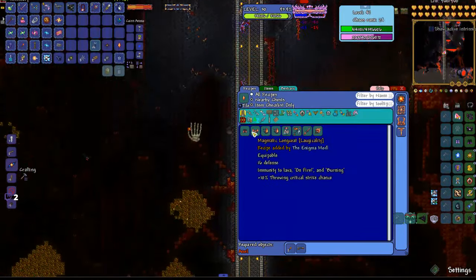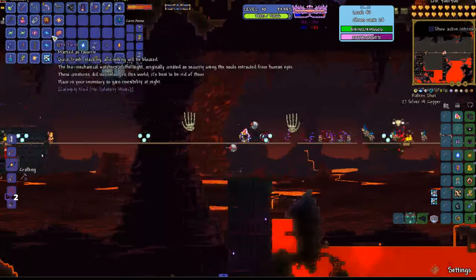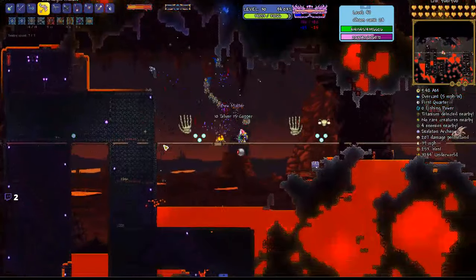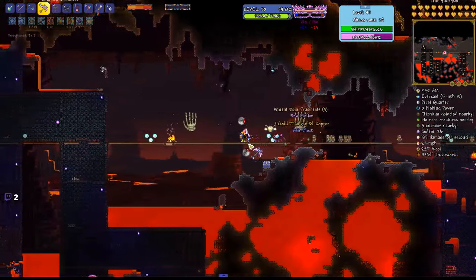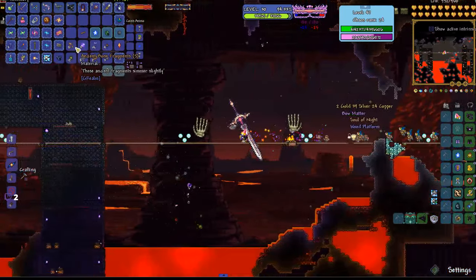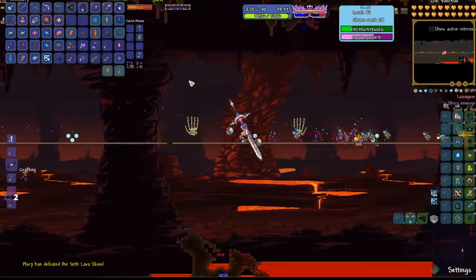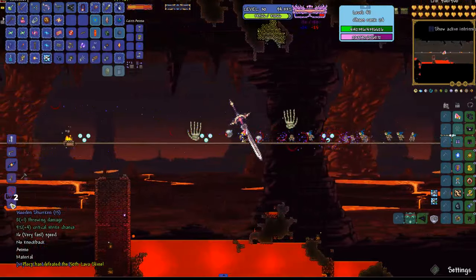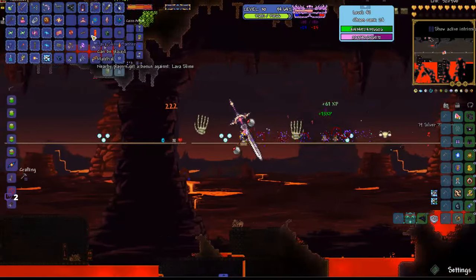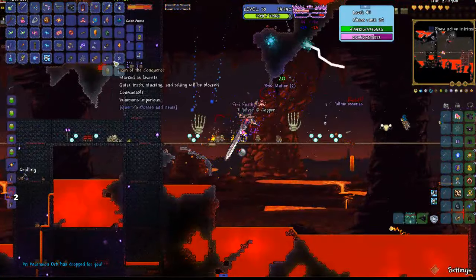Magmatic masks, magmatic long coat. I need a couple things from my trip down here — I need to first fix that, but I also want to get to the brimstone area so I can teleport back quickly, which I think is just this way. It's the brimstone crag. I want the brimstone elemental as you need demon cloth and some essence. Fire feather.